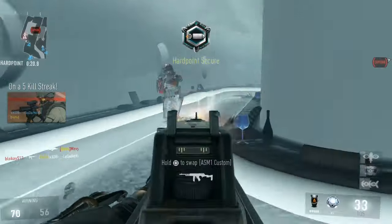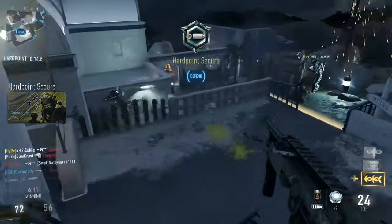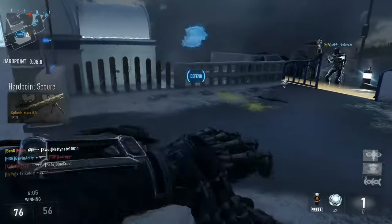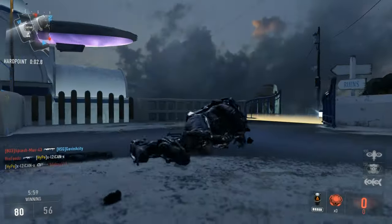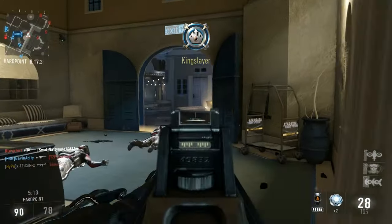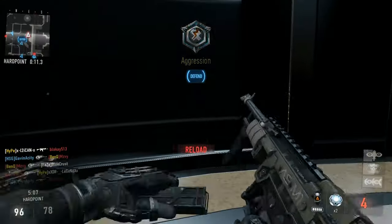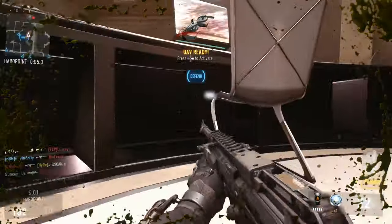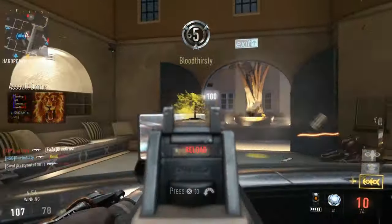For this playstyle, I highly recommend using an SMG, especially the ASM-1 — that's probably going to be your first choice. It's a really good submachine gun. You're going to want to move very fast and use Toughness. You don't necessarily have to rely on Scavenger because you're going to be dying a lot. Use stun grenades or frag grenades to get people off or annoy people on the hardpoint. Use support-style killstreaks like UAV and System Hack, and maybe any other killstreak that supports your team.